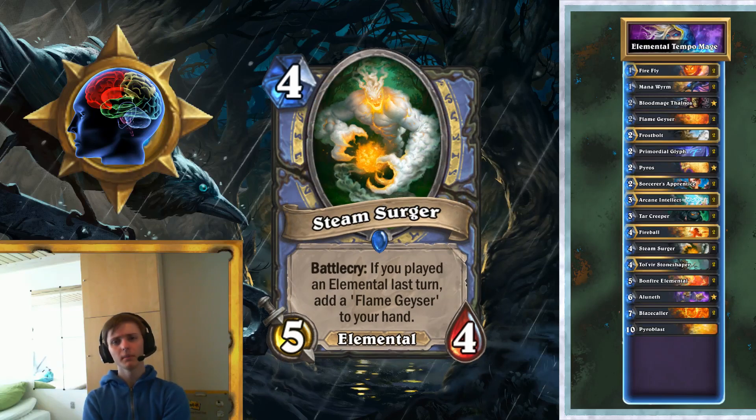We've got Steam Surger — this is one of the elementals that triggers off having played an elemental during the last turn. I think this is not a popularly played card, but I feel like it's still pretty good. It hits pretty hard with five attack, so it does quite a lot of damage. The battle cry of getting another burn spell is lovely — getting a spell out of a decent minion on turn four just seems good. I'd compare it to a Chillwind Yeti with an upside, and a Chillwind Yeti with an upside is considered a good thing.